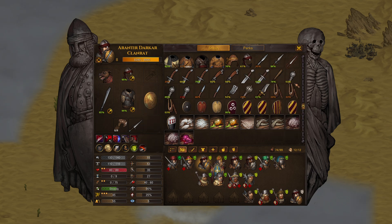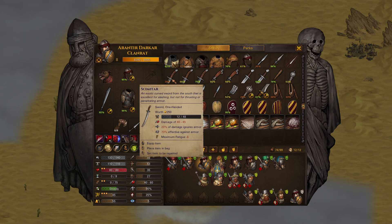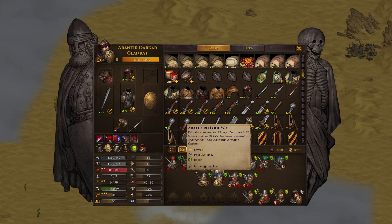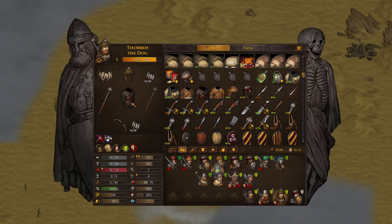We're going to sell a lot of the stuff we just picked up. With all the tools we have, it's worth our time to repair a lot of the equipment in our inventory for selling purposes. The plated nomad mail is probably better than something we're rocking — we're probably still rocking patched mail on someone. Let's go ahead and switch that up.